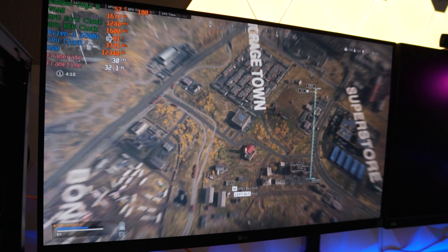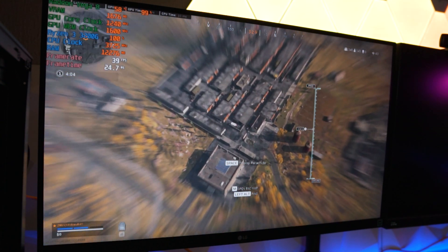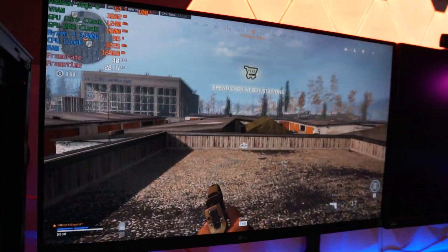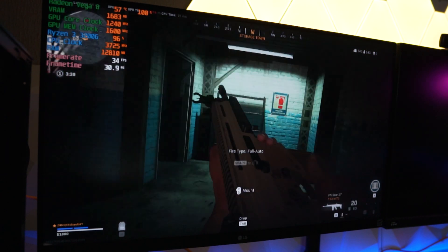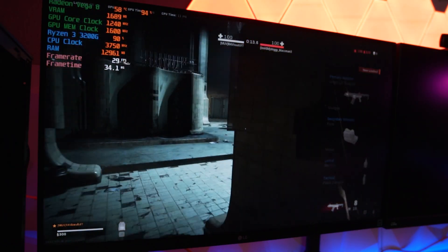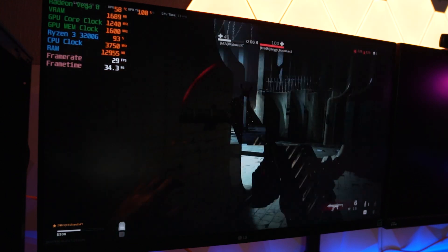Next we gave the new COD Warzone a try. I'm not 100% sure about how optimized this game is, but it's pretty well done for a Battle Royale that just came out. Out of the plane it's not exactly the best, but as you land we're getting somewhere from 30 to 40, mainly 35 FPS on this game. Even in the Gulag, it's pretty much the same — anywhere from 35 to 40 at the highs and 30 to 35 as the average the entire time you're playing.